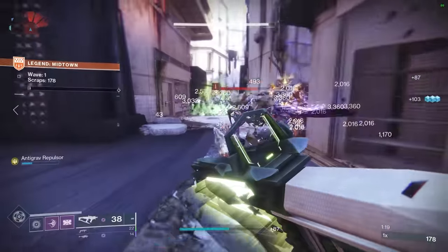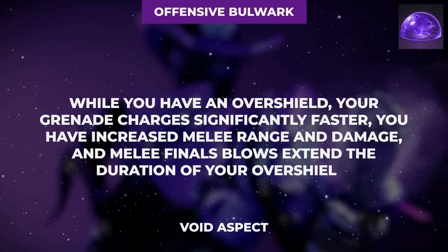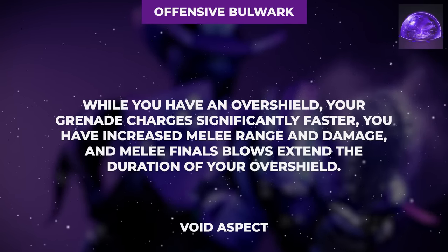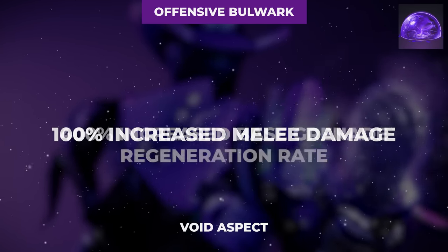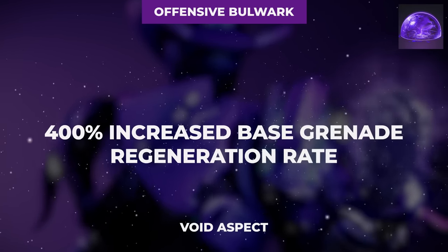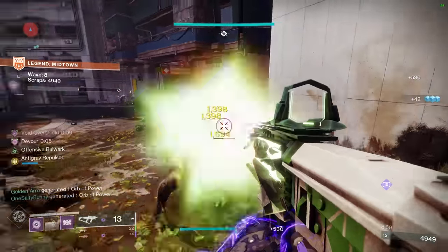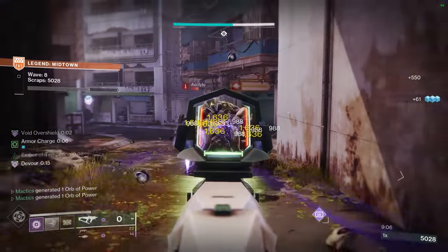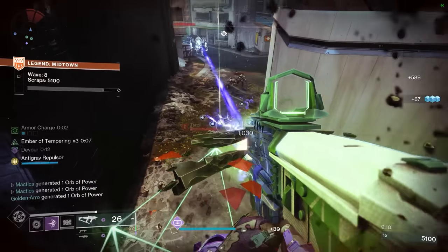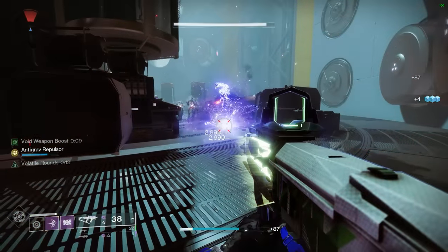The reason I keep emphasizing the importance of having void overshields has everything to do with the first aspect choice of this build: Offensive Bulwark. While in possession of a void overshield, this grants us increased melee lunge range, 100% increased melee damage, and 400% additional base grenade regeneration rate. As a result, investing a lot of our fragments and mods into grenade usage and grenade effects makes even the non-super neutral game of this build extremely powerful. My two favorite grenades for this build are either the scatter grenade for extremely fast burst damage on a very low grenade cooldown, or the vortex grenade for large AoE map control and damage thanks to its suction effects.